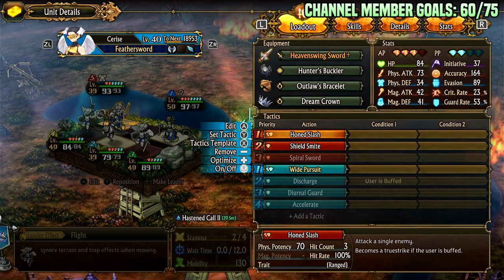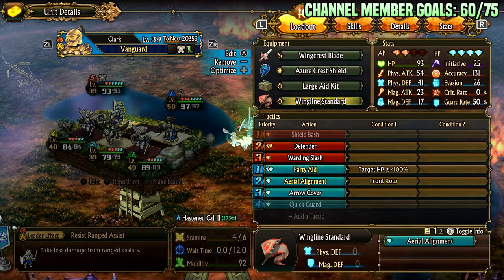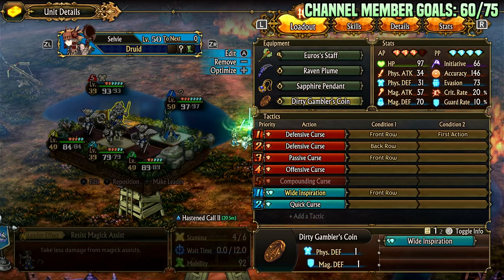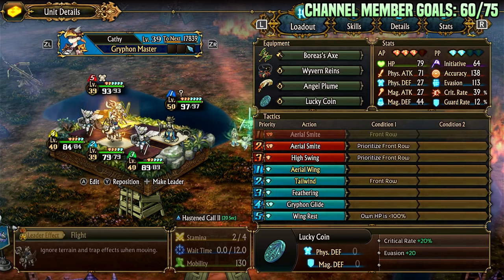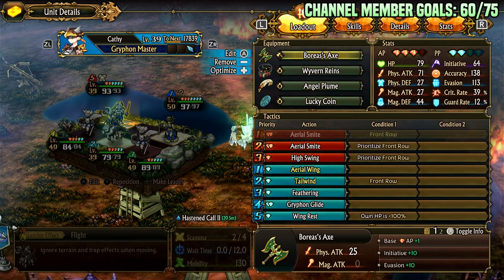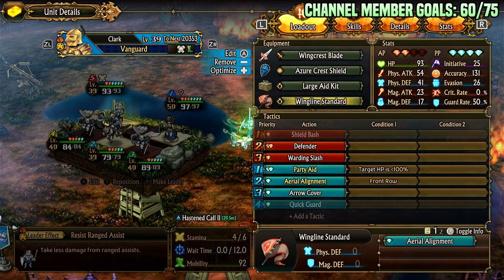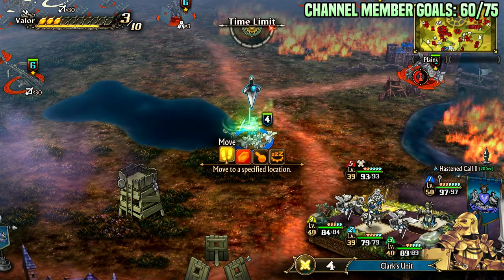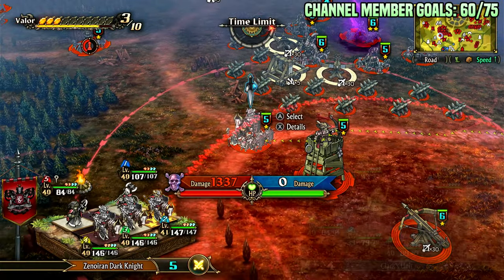Wing line standard is a turn-zero buff before anyone does anything, tailwind is another buff, and gambler coin is another buff — it's a bro buff because it's dirty gambler coin. You don't have to run crowns or the outlaw bracelet; those can be dropped for utility items. Lucky coin could be dropped too. The key things are wyvern reins, angel plume, wing line standard, and dirty gambler coin. Whatever units you want to run with this setup is completely up to you.